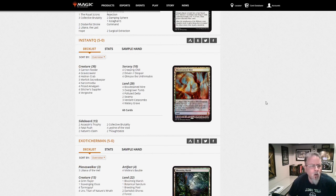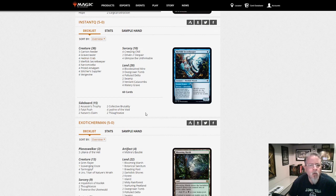Instant Q with Crab Vine — Hedron Crab and Vengevine. Looks pretty straightforward, nothing odd in this build.